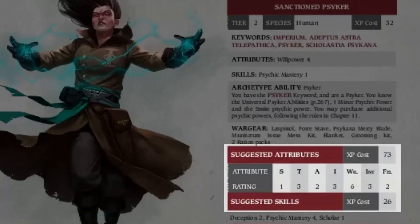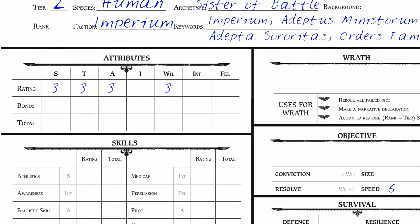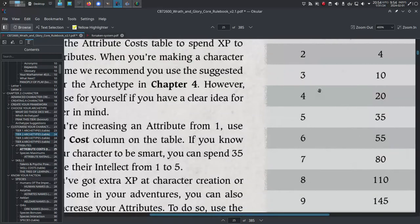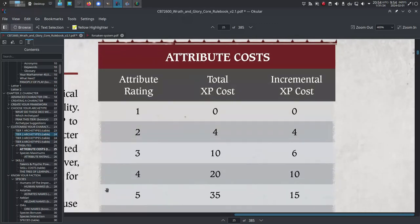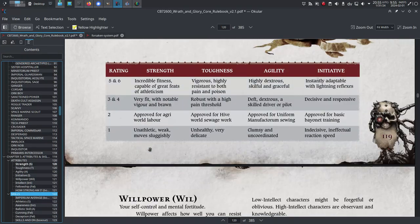Step 3: Record your Attributes. Most Archetypes have suggested attribute rankings listed in the Archetype stat block, but they do cost extra — you haven't paid for them yet. If yours provides a suggested list, write the attribute rankings on your character sheet in the Attributes section and deduct the cost from your total XP. To boost the attributes, write down the base attribute rankings as provided in the stat block, then turn to page 24 and refer to the Attribute Costs table to see the cost for boosts. Regardless of what Archetype you're playing, don't worry about having an awkward amount of XP left over — you can boost a skill or a talent in the next steps.